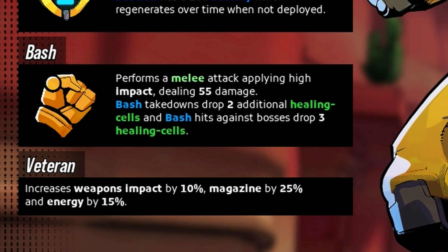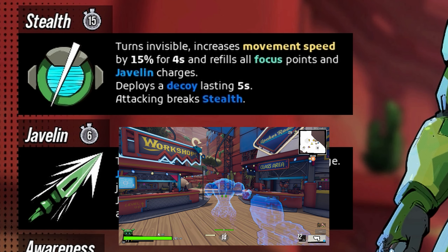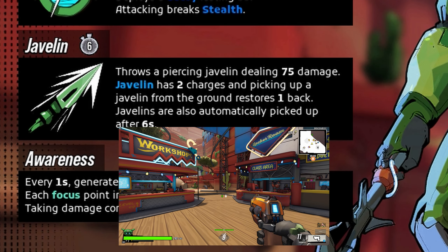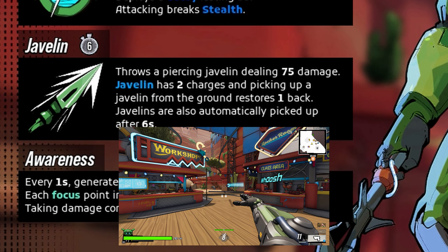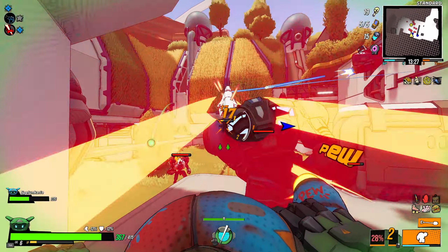Then you've got the Ranger, typically the second class people unlock — probably my favorite so far. It's a stealthy class. Your primary, Stealth, lets you deploy a decoy and go invisible for a few seconds; the decoy draws enemy attention. Your secondary is Javelin — you throw a damaging javelin, get a couple of charges, pick them up manually or wait for them to recharge. Your passive, Awareness, generates one focus point every second up to a max of 16, increasing your critical damage by about 2% per point, but taking damage wipes all your points.